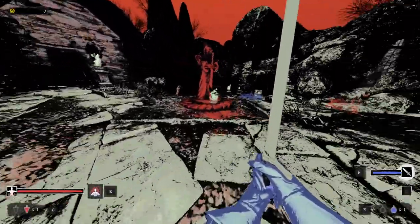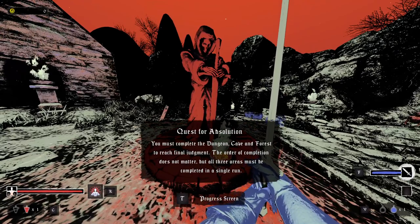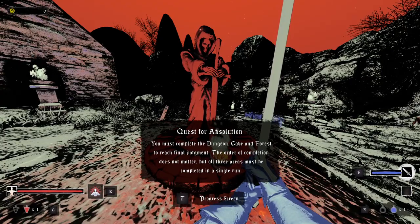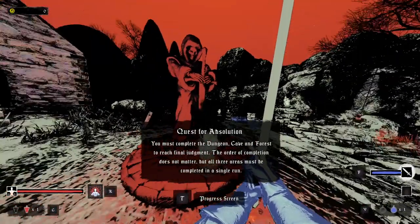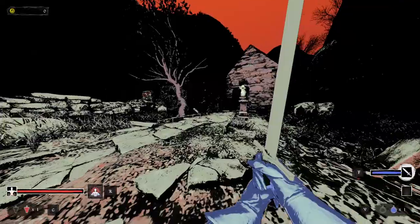You build up your relationship with her before she says much more. Quest for Absolution: you must complete the dungeon, cave, and forest to reach final judgment. Order of completion does not matter, but all three areas must be completed in a single run. Holy shit — there's quite a bit of levels. I like that.